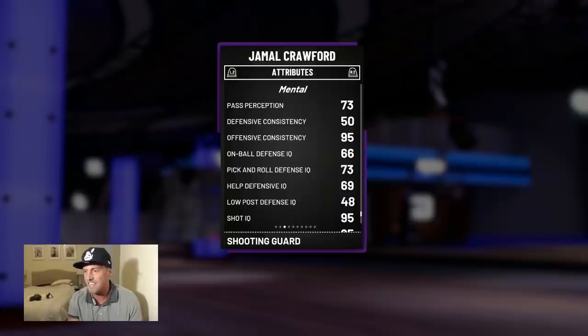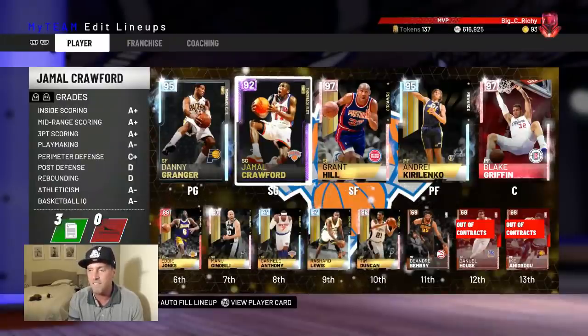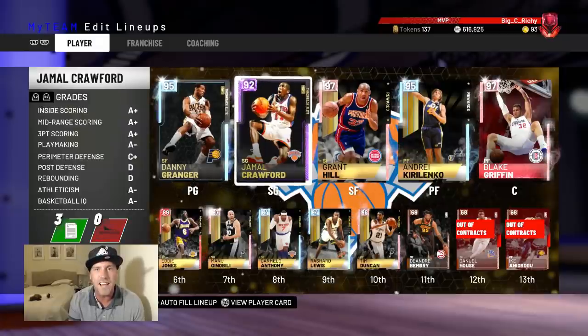This card is getting scarier by the minute. Pick and roll defense 73, help defense 69 — oh my god. This guy is no defender. He has the equivalence of your grandma defending an NBA player. But when he lacks in defense he might make up for it on offense — there's only one way to find out. Let's get some gameplay.